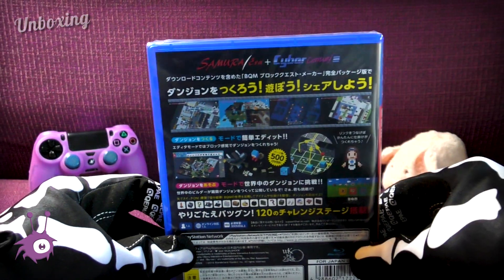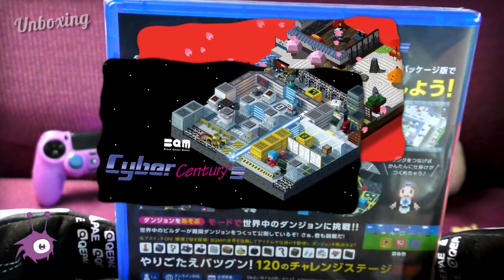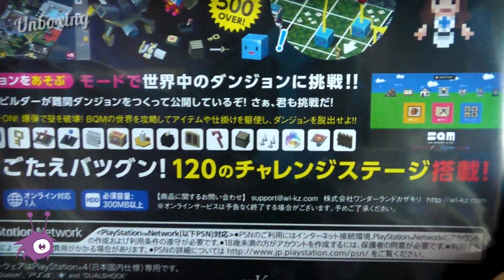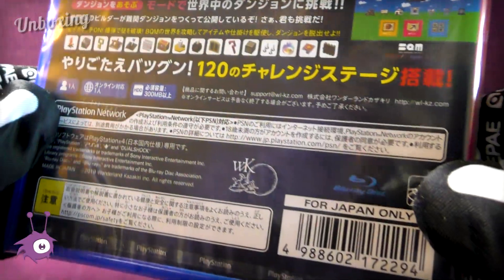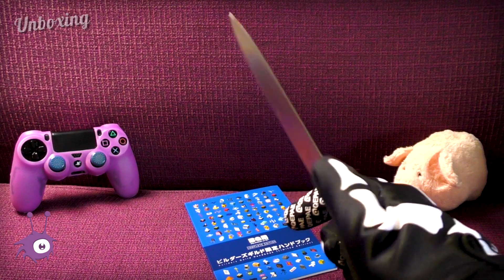This complete edition comes with two add-ons — Samurai Era and Cyber Century — which add several new tiles, enemies, and traps, as well as 120 challenge dungeons ranging from pretty easy to hard as hell. But let's not dive too deep into the game itself and continue with the unboxing — and this time I came prepared.